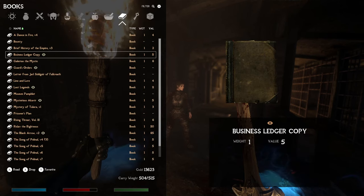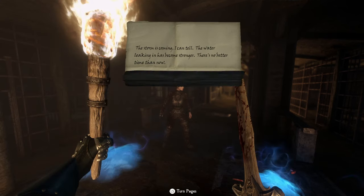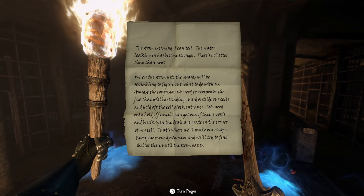Prisoner's plan: 'The storm is coming. I can tell — the water leaking in has become stronger. There's no better time than now. When the storm hits, the guards will be scrambling to figure out what to do with us. Amidst the confusion, we need to overpower the few that will be standing guard outside our cells and hold off the cell block entrance. We need to only hold off until I can get one of their swords and break open the deranged grate in the corner of my cell. That's where we will make our escape — everyone move downriver and we'll try to find shelter there until the storm passes.'